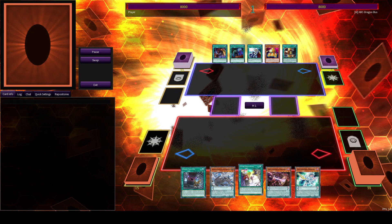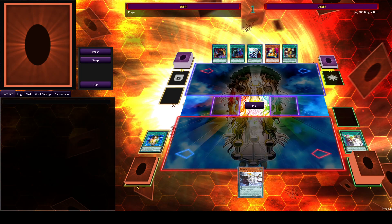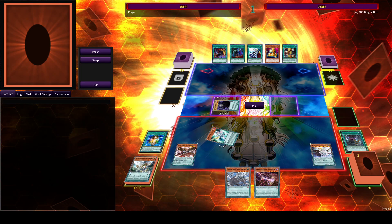Here's our first hand. In this duel, there's a small misplay where I use Chronograph on chain link 3 or so, and therefore the cards are summoning with him — Magistrate and Goku — unfortunately.